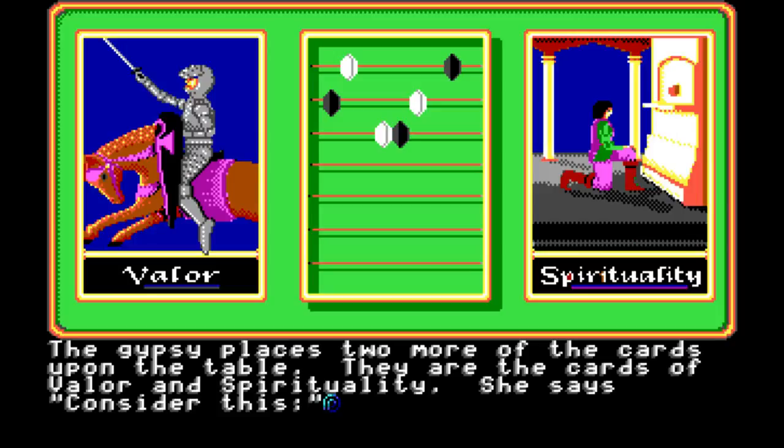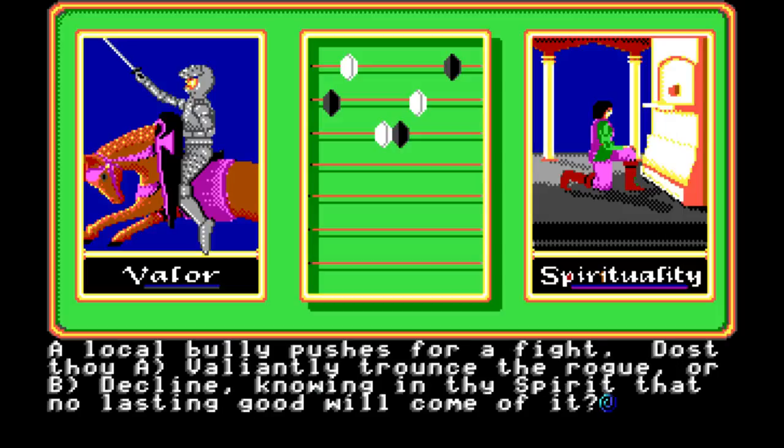The gypsy places two more of the cards upon the table. They are the cards of valor and spirituality. She says, 'Consider this. A local bully pushes for a fight. A, valiantly trounce the rogue, or B, decline, knowing in thy spirit that no lasting good will come of it.' A — we trounce that fellow.